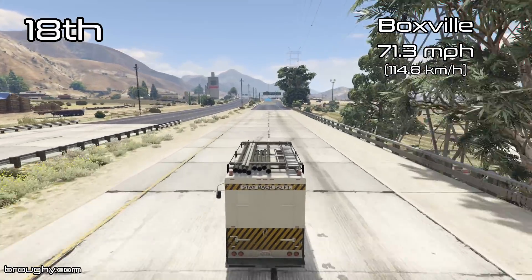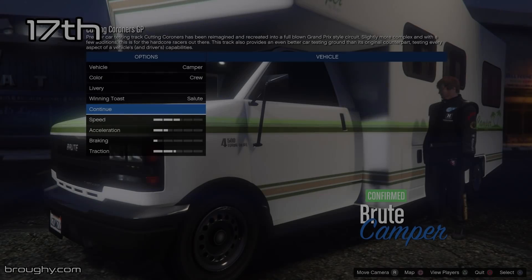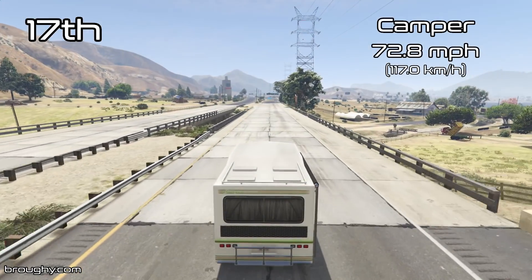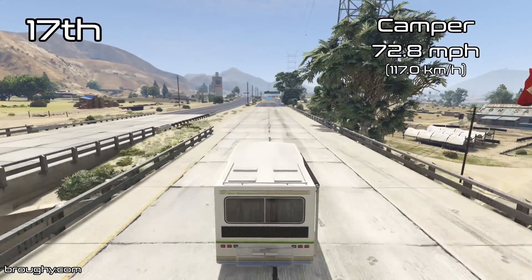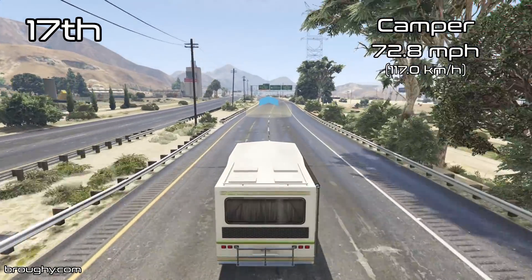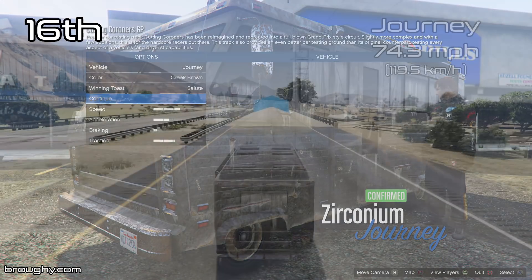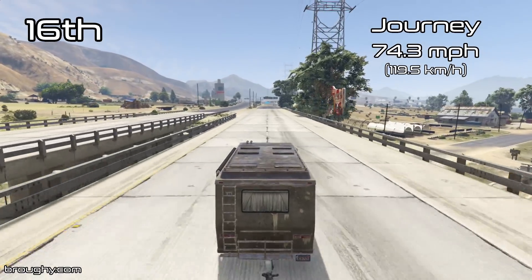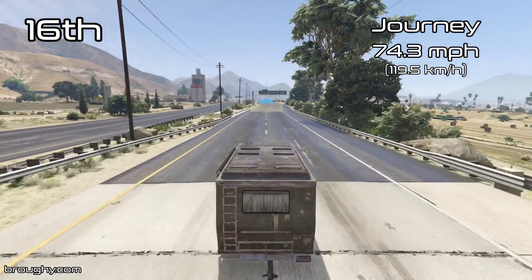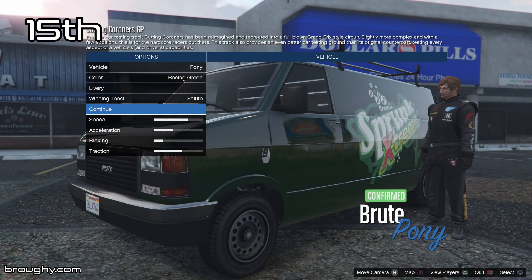We're starting with the super slow vehicles — some really really slow top speeds at this point: 71 miles per hour, 72 miles per hour. These are some really really slow vehicles. You could be in a lot of vehicles in the game and get from point A to point B much quicker. Even things you would consider to be slow, like sedans or things you just find in traffic, are all a lot quicker than some of the vans we're seeing here, so nobody's really going to take these if they need to get somewhere fast.